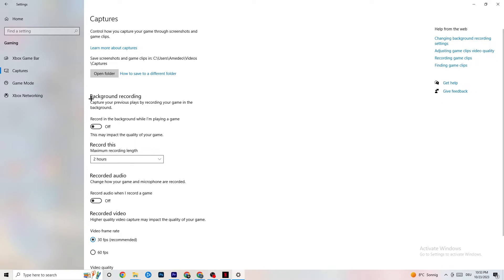Click on Captures and go to Background Recording. Turn off 'Record in the background while I'm playing a game' — if you're recording, your performance will suffer a lot, especially on a low-end PC. Also turn off background audio recording. If you want to record, use OBS or another dedicated application instead of Windows' built-in recording.